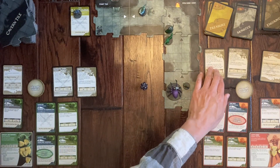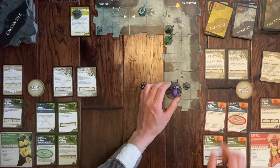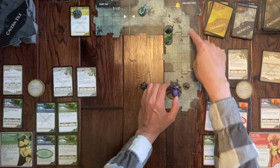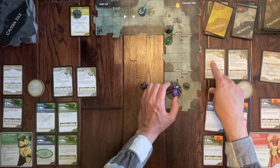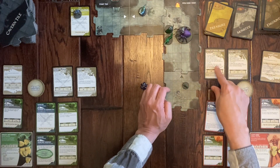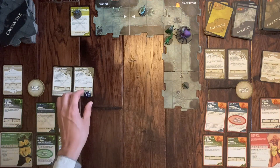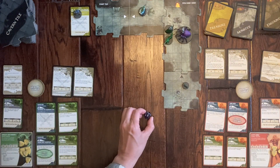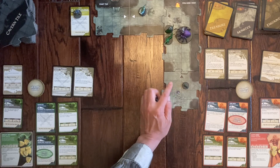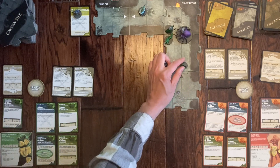The monsters activate. Emma is off the map, so they come after Drizzt. The Drider is within two tiles — it moves adjacent to Drizzt and attacks with a sword, plus a king roll. Rolling a seven, plus fifteen, he misses. The Goblin Cutter is two tiles away, so he moves one tile closer.